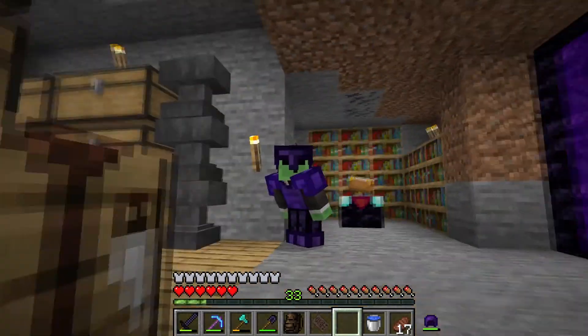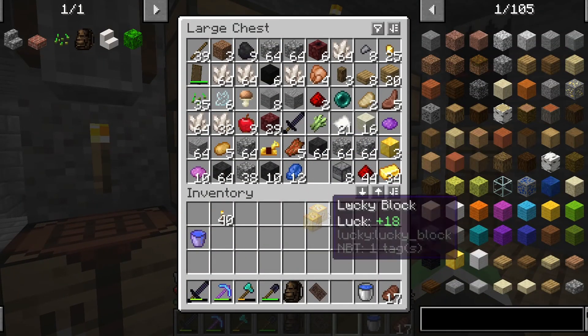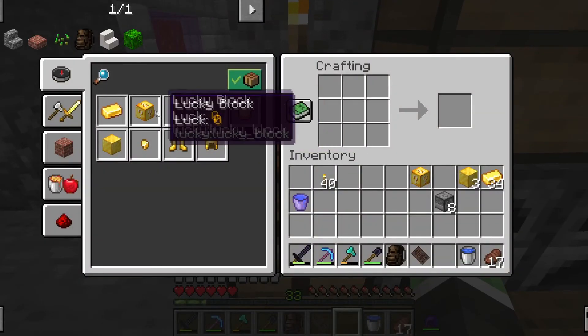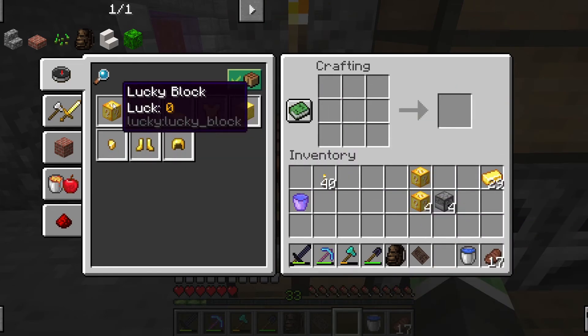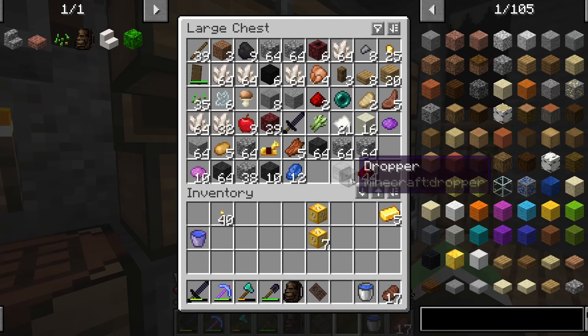Okay guys, so now I actually want to start doing the lucky blocks. We'll craft up a few. I haven't really done this — I played with them a little bit in a custom creative world and they seem really interesting. Let me craft up as many as I can and spend all my gold on this. I think this will be fun.